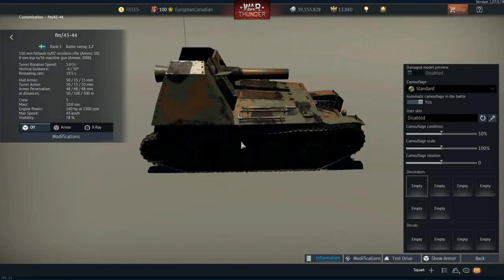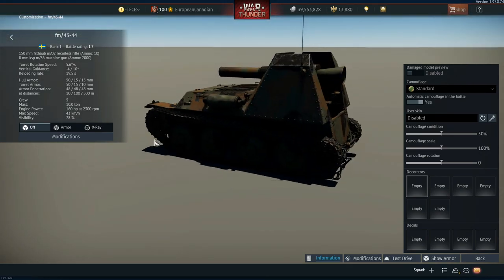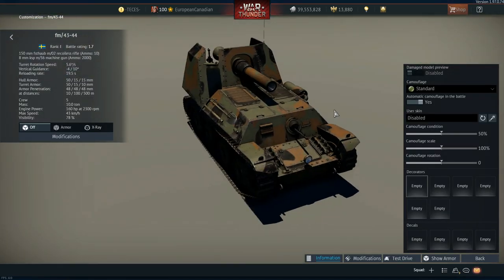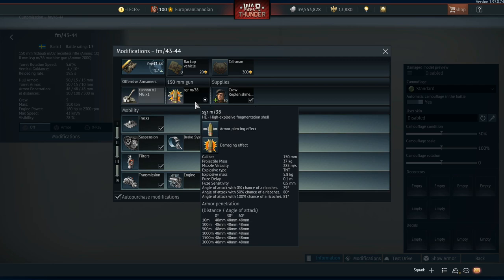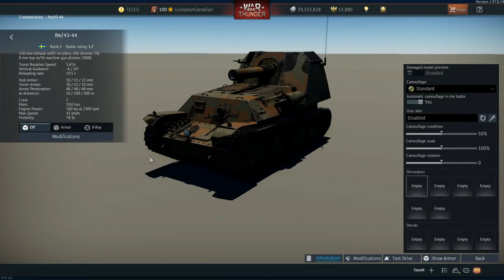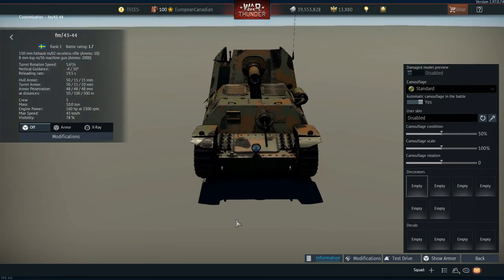The FM 4344 can pen 50mm, but the main thing is it has 5.8 kilos of explosive mass and goes 285 meters per second. You're going to have to get used to firing this thing at enemies, but once you work it out — especially on small maps at low tier, like Advance to the Rhine or city maps — you can just sit around the corner, wait for somebody to come around, and bap them and have a bit of fun.